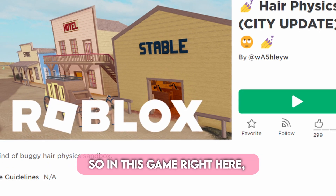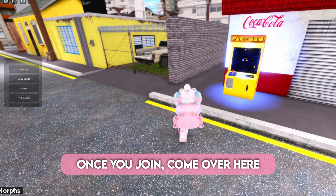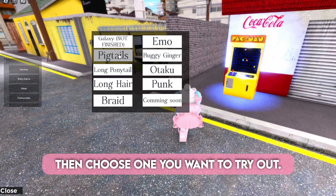So in this game right here, the hair looks kind of realistic and it moves. Once you join, come over here and press morphs, then choose one you want to try out.